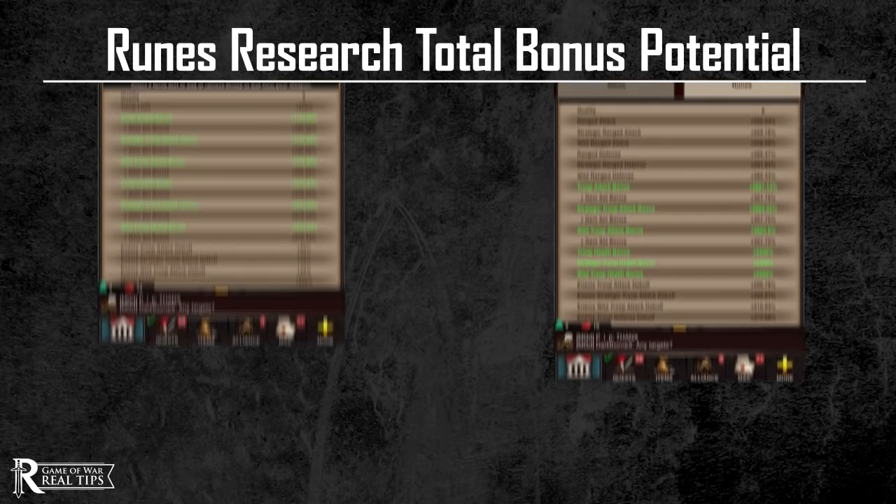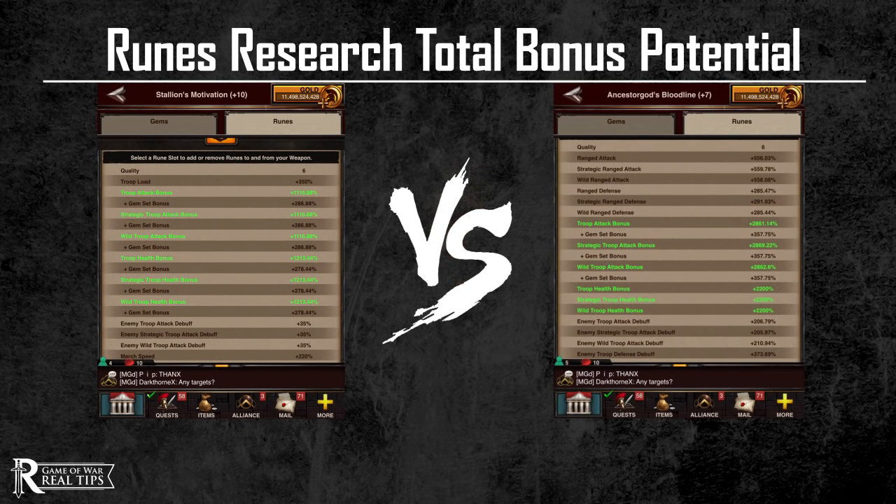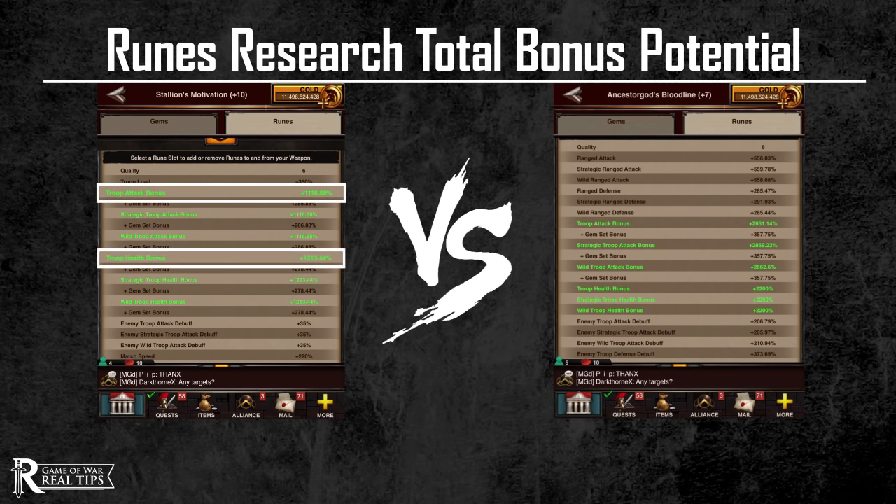Time for the juicy stuff. First off, the difference in bonuses that runes provide for normal gear versus core gear are tremendous. For the sake of discussion, I've put two screenshots on screen — the left one being my normal set for Pegasus with boosts of 1100 attack and 1200 health, and the right one being my core set for Ray with boosts of 2200 health and 2800 attack.